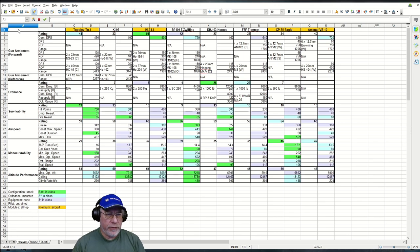Gun armament is first in the list — it's the business end of the aircraft. Looking at the overall rating, it's light blue — second best in class. However, there's a complicated story here. Looking at cumulative DPS, it's not even third best in class. The best in class is the KR-94 by some distance; the Zwilling and the VB-10 are second best by some distance, and even the F7F Tigercat has considerably more DPS.